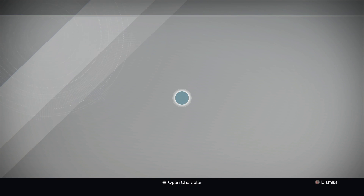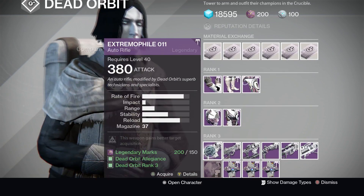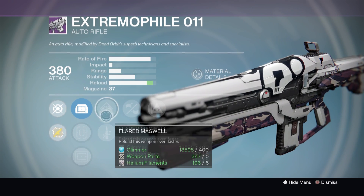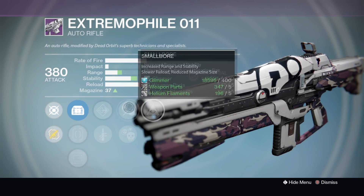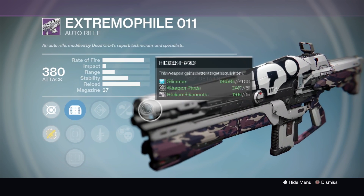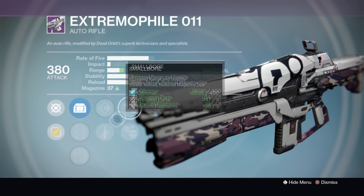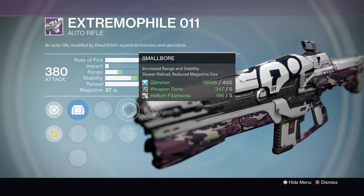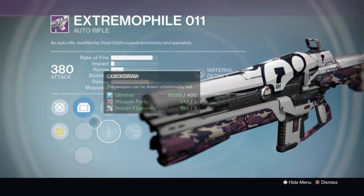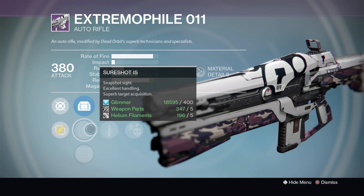With Dead Orbit this week, we have an okay Extrema File. It's got Hidden Hand, Smallbore, and Quick Draw — those three are the perks I'd use on it. It's a good PVP roll. It's going to get you more headshots, it's going to handle okay, and you're going to be able to pull it out and be ready for action — pretty damn snappy. It's got Sure Shot as well, which is always the preferred sight.